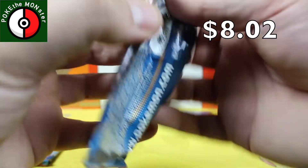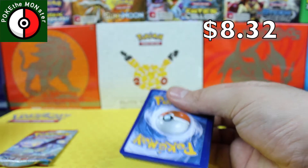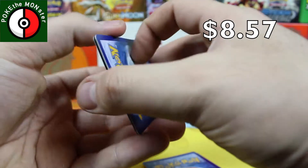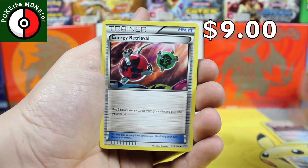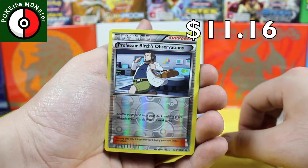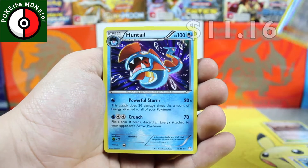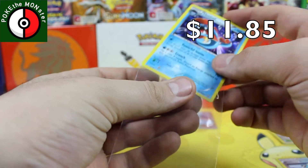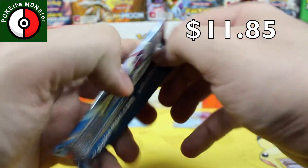We still have two more Primal Clashes, so let's hope we can get something awesome. We've got an Energy Retrieval, a Celo, Professor Birch's Observations, a reverse holographic, and our rare card — the first holographic of the box — is a Huntail holographic rare! That is a first for me. Very, very nice.